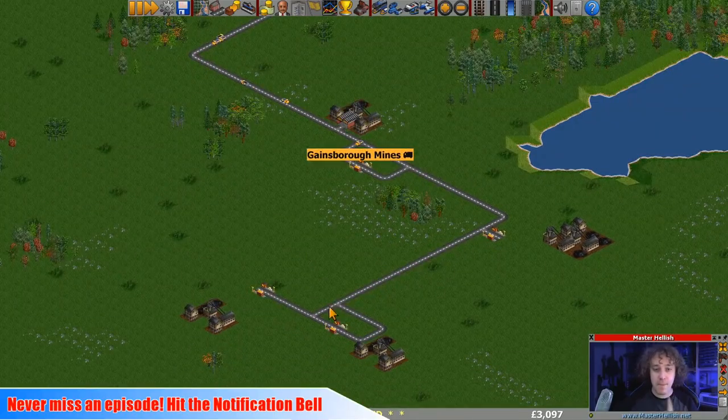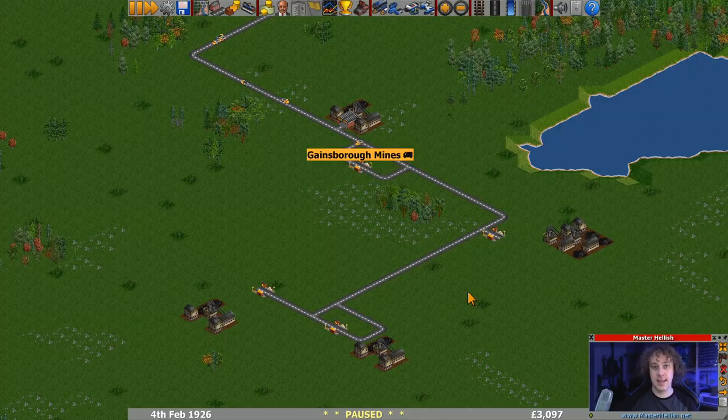First things first, the confusion about the catchment area at Gainsborough Mines. I got confused in the episode myself. What it is: when you put two or more spread stations, it does make a square, but only for what things accept, not what they provide. Here we're getting coal mines, so it's provisions not accept. The two at the side didn't capture until I put the extra stations in.